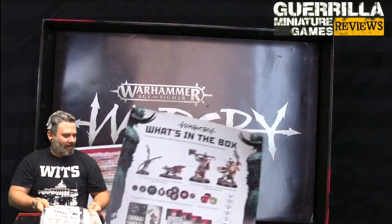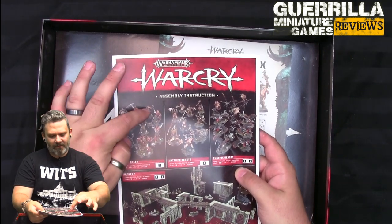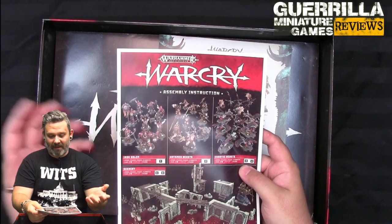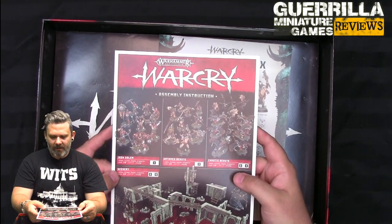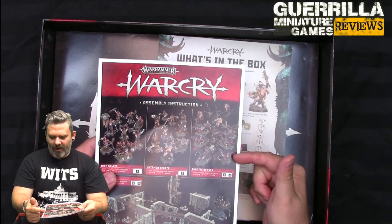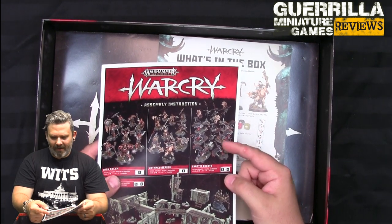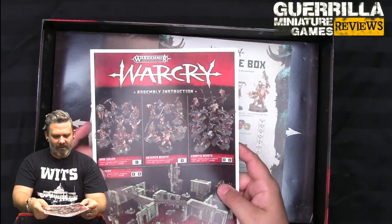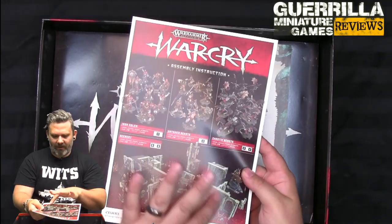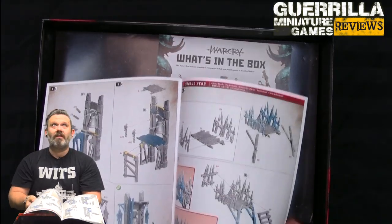Then you get your assembly instructions for your warbands. Counting up: there are eight Iron Golems and nine Savage Beasts plus a beast, so you actually get more miniatures in the Savage Beast warband - that kind of makes sense given how armoured the Golem guys are. For the monsters, you get six Dilophosaurus-type flappy guys and six Harpies. The instructions are all in full colour with call-outs and cut-outs, which is super handy.